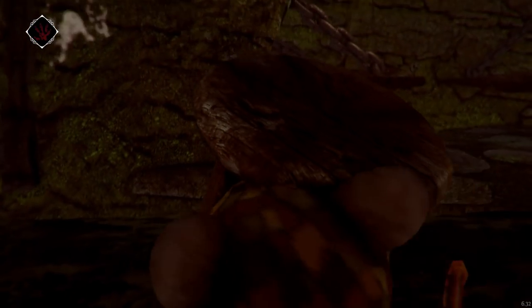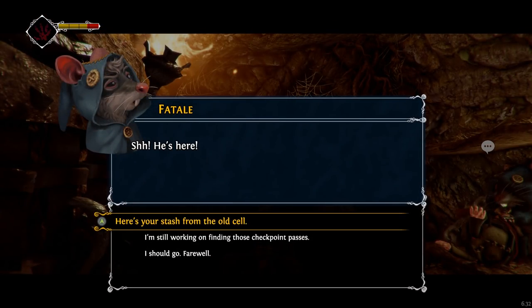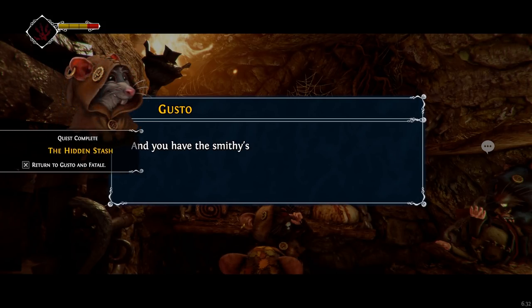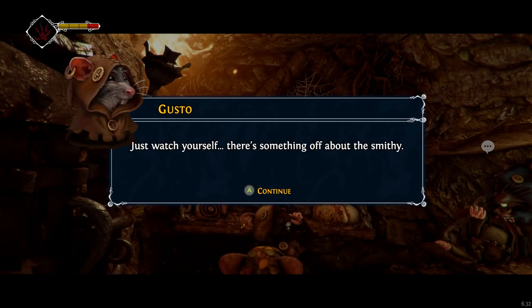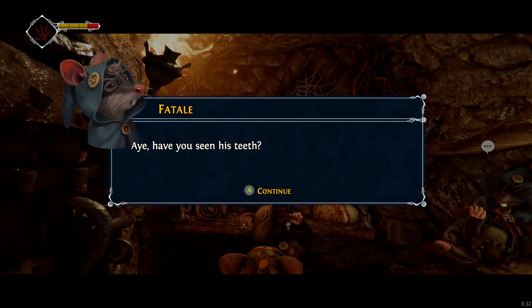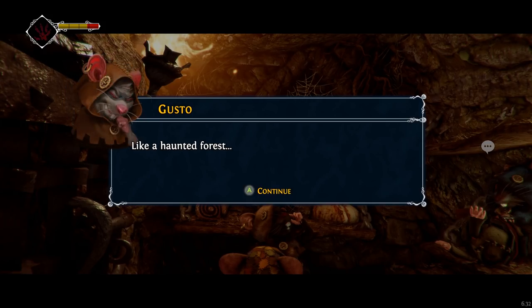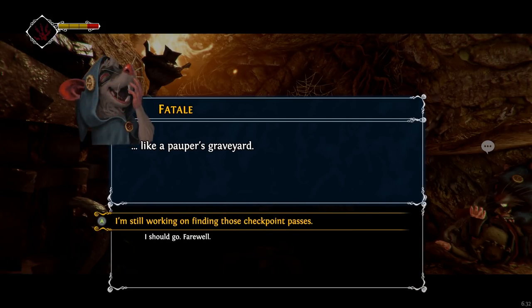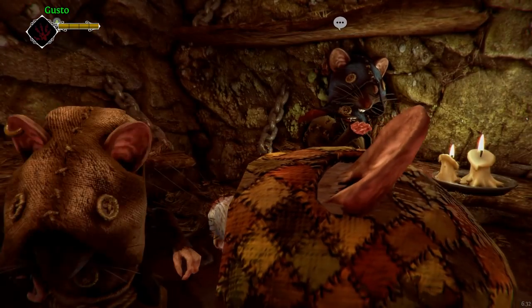Turn that to the blacksmith. And also, return the stash to the two thieves. Here's your stash from the old cell. That's the good stuff. And you have the smithy's hammer. So we're all square, right? Aye, we're square. Just watch yourself. There's something off about the smithy. Have you seen his teeth? They're wooden. Rows of little wooden stumps — like a haunted forest. Like a pauper's graveyard. I should go. Farewell. Bless you.